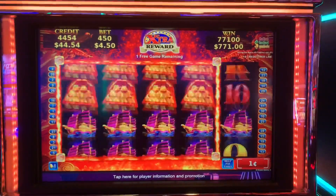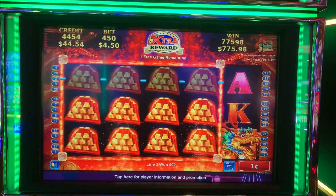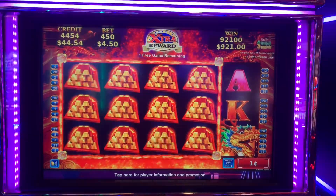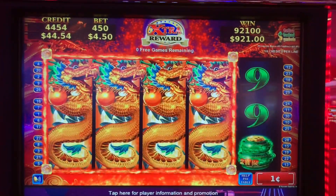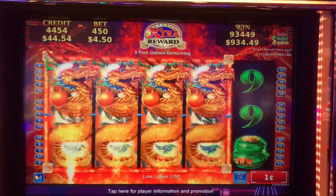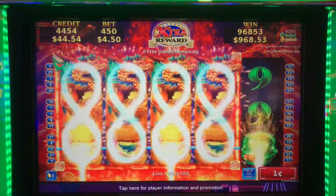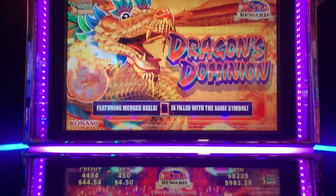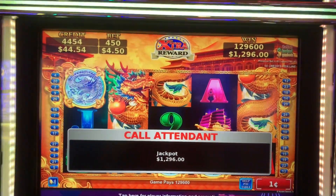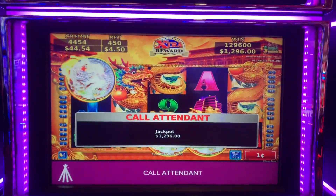Come on, bonus symbol. $150. Awesome. Come on, bonus symbol. Oh my gosh — is that a jackpot? Oh my gosh! I think I just got a jackpot! Wow guys, wow! Bam! Oh my gosh!